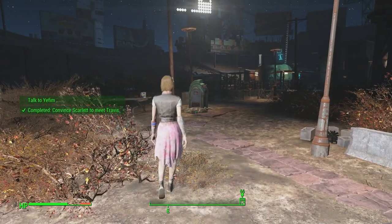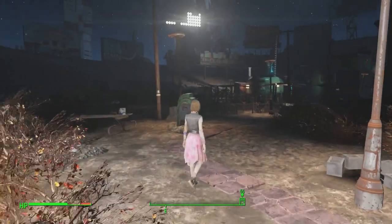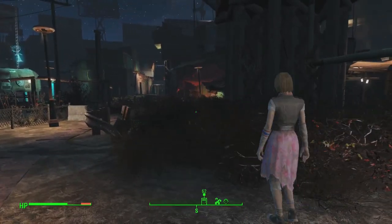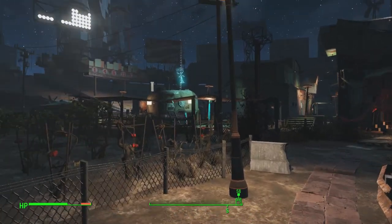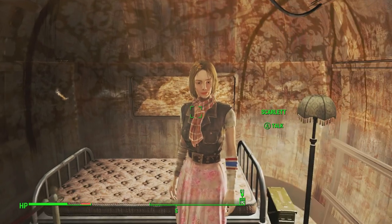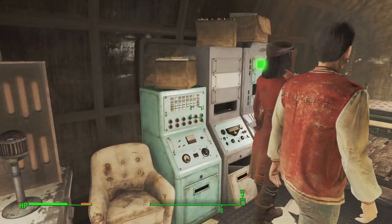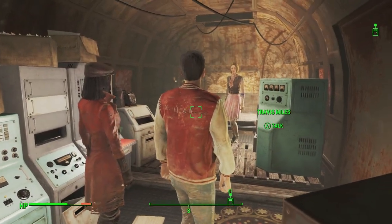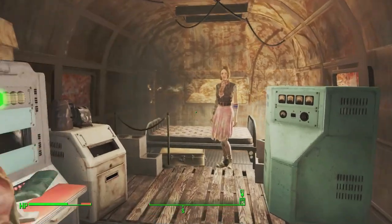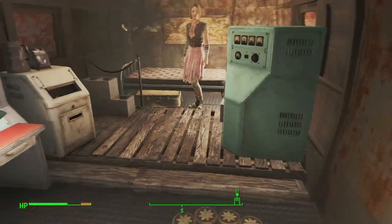Right now? What time is it? It's 11:30. Travis might be asleep. Are you sure you want to go see him this second? I wonder if she actually, legitimately does go see him right now — he lives in the trailer, right? She actually does immediately go to see him. I was kinda hoping they would actually have dialogue, but the game just didn't assume that you would follow her in here. We will assume that they had a merry chat. Now it's back to the bar.